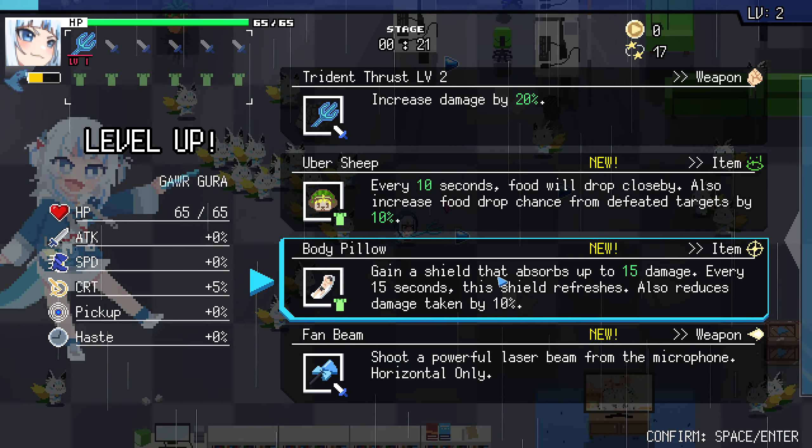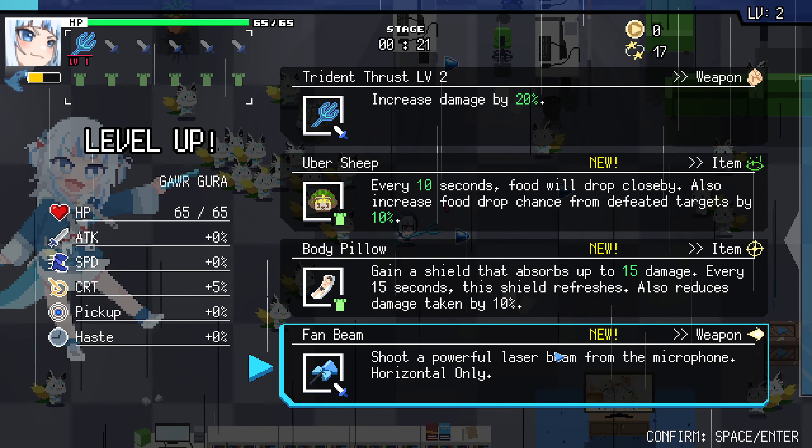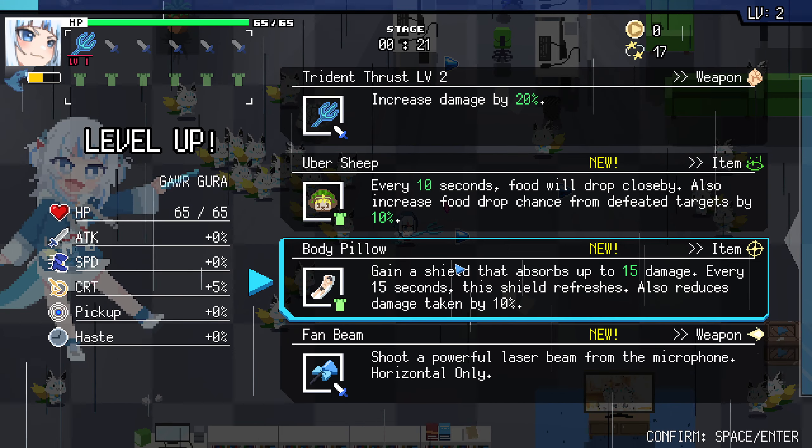Demons of Trident. Oh, that's a laser, but I think that's only horizontal. Yeah, horizontal only. Oh, that's a shield. That's basically damage reduction by a bunch.